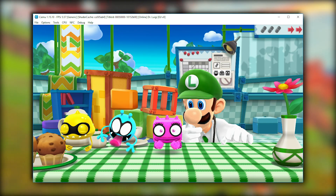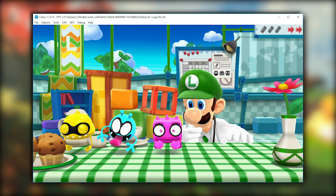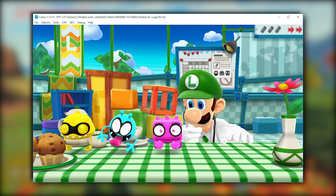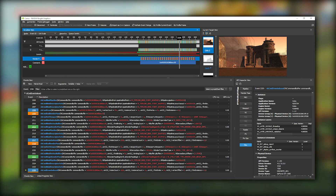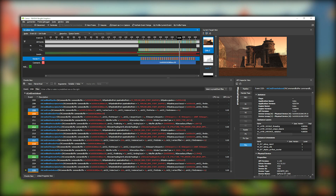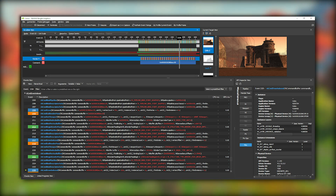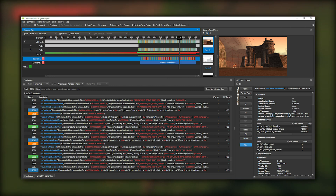Moving on to July 3rd, and as they tell us, somewhat unexpectedly, while testing various games they noticed that Dr. Luigi already works with only minor graphical issues. At the same time, Twilight Princess is currently outputting a black screen. However, when using their graphical debugging tools, they can see that its 3D is actually rendering fine, and this black screen issue is being caused by the post-processing being broken in the game.